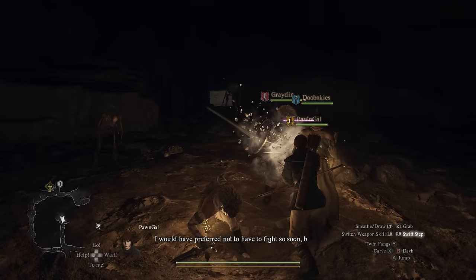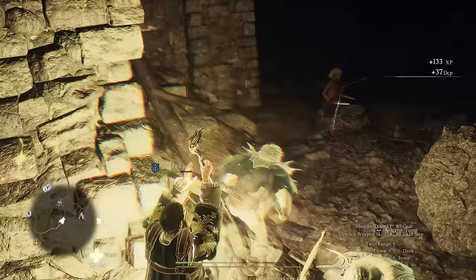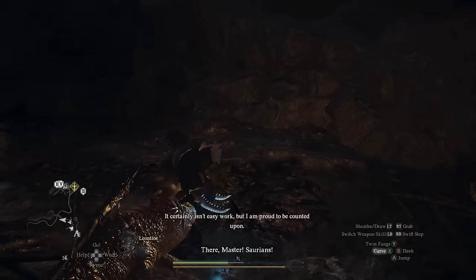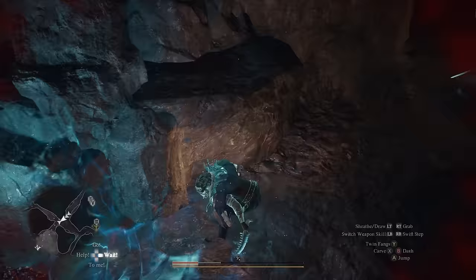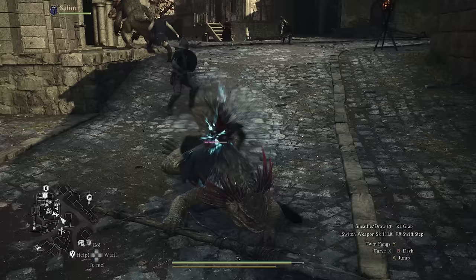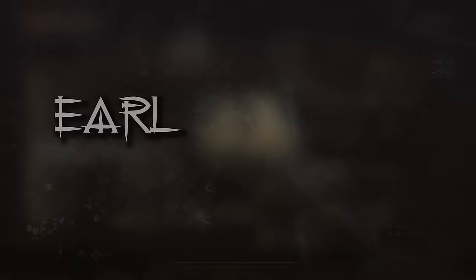You also get two more amazing core skills: Swift Step and Twin Fangs. Swift Step works like a fast dodge to prevent incoming damage. Twin Fangs is your vulnerability-abusing core skill — use it as part of a combo with Carve and Scarlet Kisses to trigger a special finishing animation. It works exceptionally well attacking from behind, as the epic animation triggers off weak spots. The thief also has crowd control tools to put enemies in unfavorable positions and set up one-shot hits — more on that shortly.